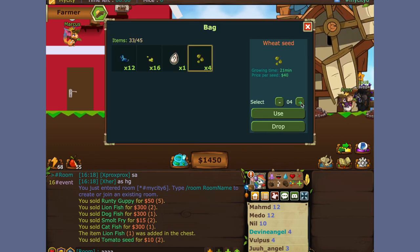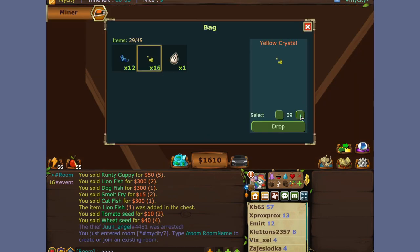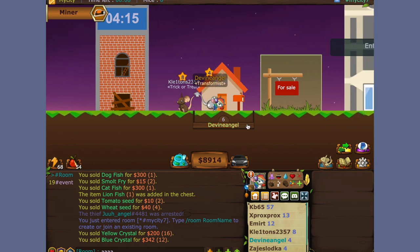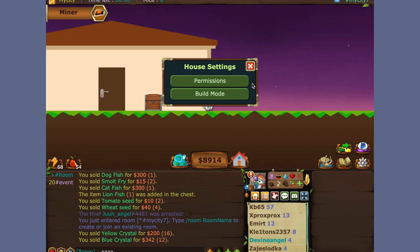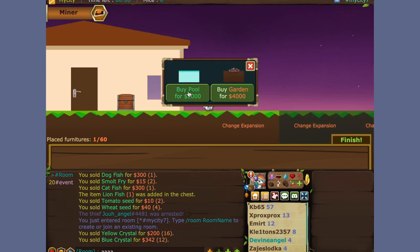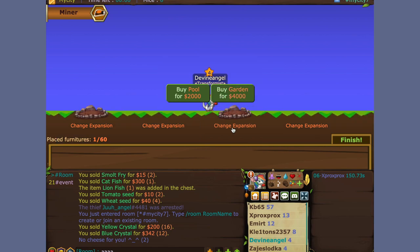It doesn't matter how many seeds you have. Every time you click drop, it decreases by two points. A swimming pool costs $2,000 and a garden costs $4,000 in your land plot, aka your house. But the pool is really useless — you can't even swim in the pool. To make some modifications, you click on this house button right there, click on build mode, and here you click on place furniture. Under change expansion, you can buy a pool for $2,000 — totally useless. Garden, which is very useful — buy a garden plot, and I'm done.